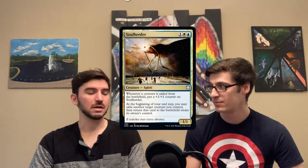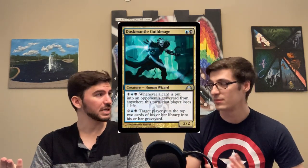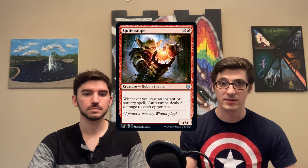Any uncommon monster can be your commander. For example, Soul Herder is a very good choice for an Azorius Commander. Also any of the Guild Mage set will basically be an uncommon creature you can use as a Pauper Commander, or any of your favorite uncommon mono-color cards. Gutter Snipe is something that's really huge and can have a really strong impact on the deck.